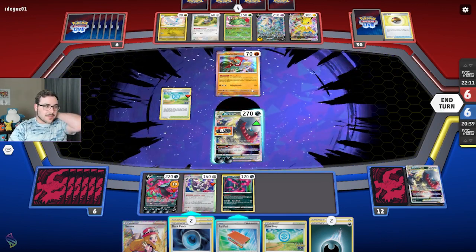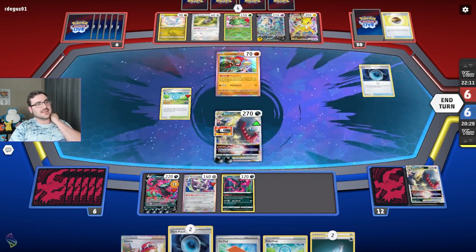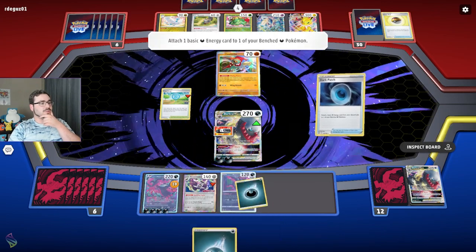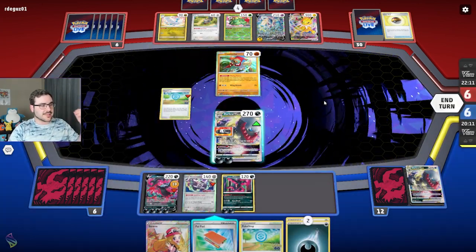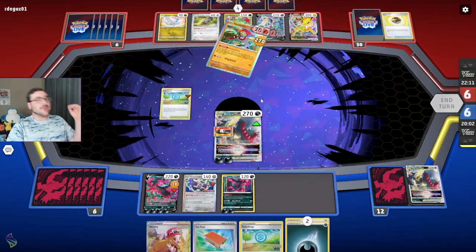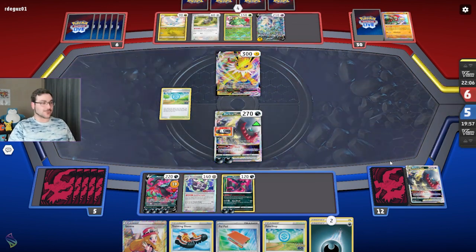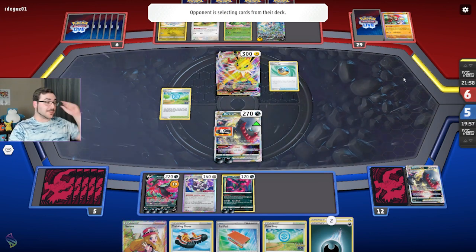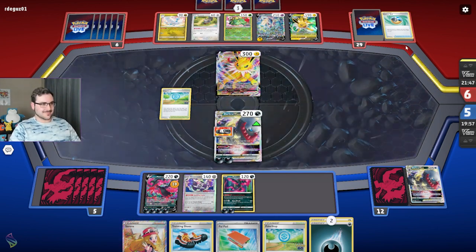My opponent can't technically knock out Moltres so I could double Dark Patch now — although is it really that big a deal? I haven't used my V-Star power yet, so I can always Star Abyss for another two Dark Patches next turn. We're doing 300 damage with the Belt right now! Yes — this Jolteon is as good as cooked. I'm about to have Jolteon for breakfast! Go ahead and feather ball yourself another Jolteon — it does not matter. This is what I'm talking about: DarkCrai can really ramp up to some serious numbers.